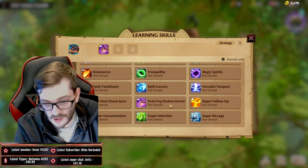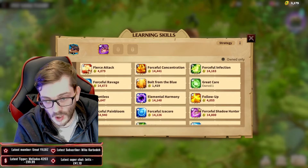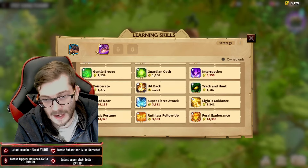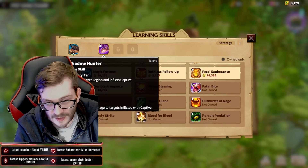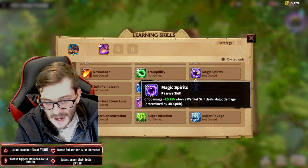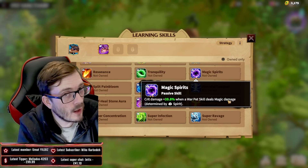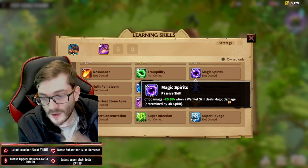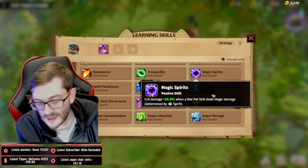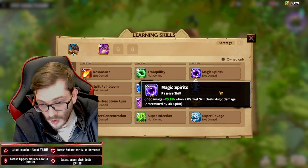So how would you build this pet? You'd want to be rocking mainly intelligence and spirit, and the other slot also works with intelligence, so you can go for intelligence plus luck for some spicy results. The core priorities are: always take the main Shadow Hunter skill, always take the Enduring spirit skill for increased duration, and Magic Spirit is something you'd want because after dealing war pet skill damage and triggering Captive, you want that extra 20% critical damage in that window.